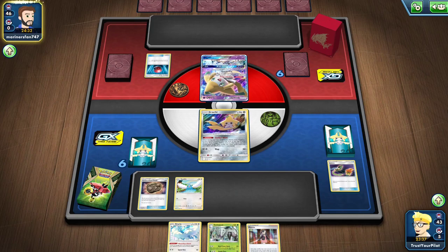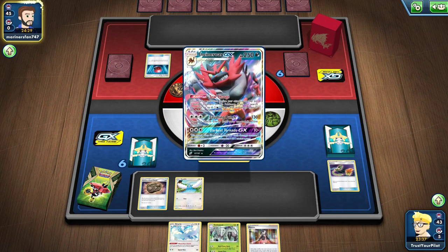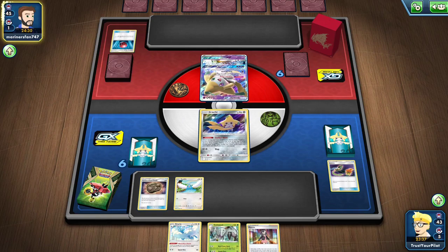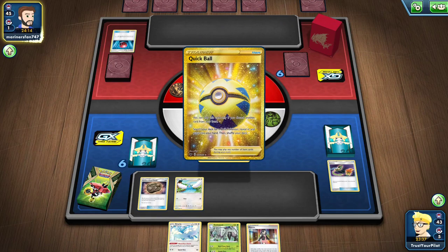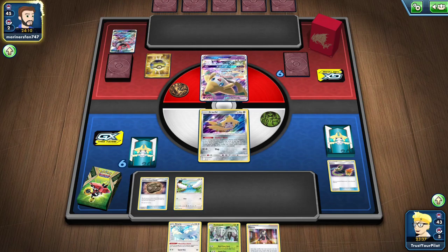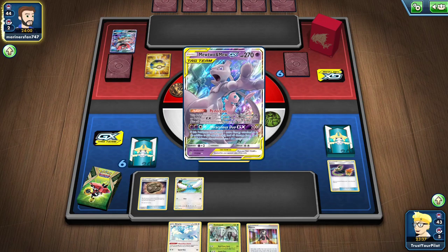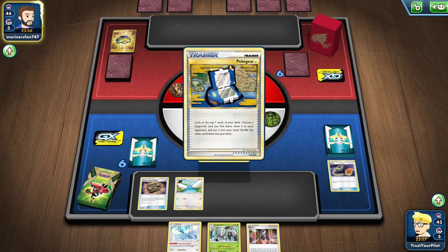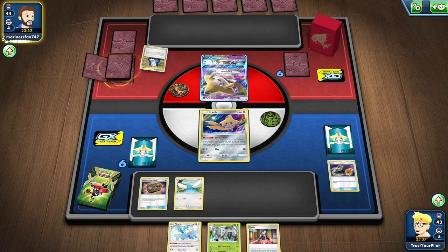What else could they do? That doesn't do it. If they're just playing a Welder build, Greninja is the only thing that can save them against Altaria. Keldeo would also do that, but why would you play Keldeo over Altaria if you're playing this version of the deck? There's the Mewtwo and Mew. I don't really know what they can do other than knocking out the Swablu right now.